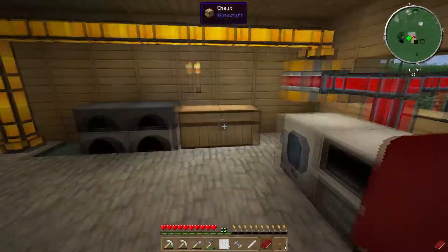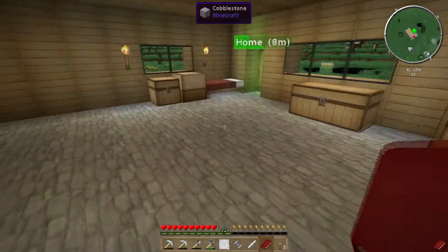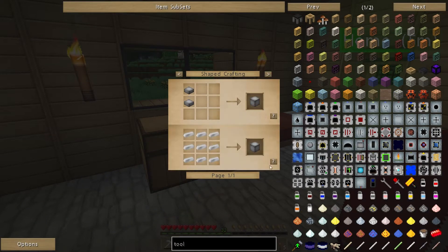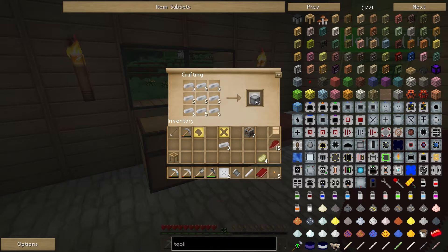To make the tool forge we need four blocks of iron, some seared bricks, and a tool station. I think I have enough iron. I've made up quite a bit off camera. Let's go to the block of iron recipe and shift-click - one, two, three, four. There we go, four blocks of iron.